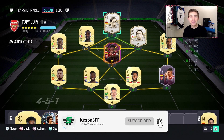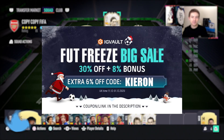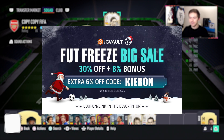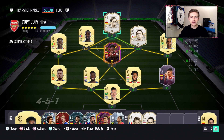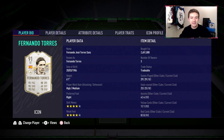Welcome to another prime icon review. In this one we have the 91-rated prime icon Fernando Torres. If you need to get your hands on some coins to improve your Ultimate Team, check out the link in the description, IGvault.com, and if you use the code Kieran at checkout you'll get a pretty nice discount. This prime variant has recently just come into the game and it cost me two point six million coins.